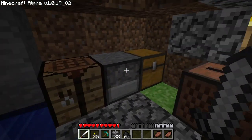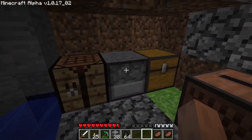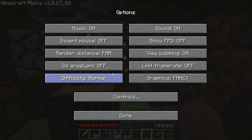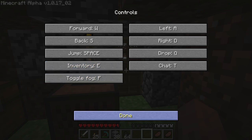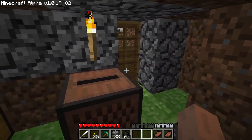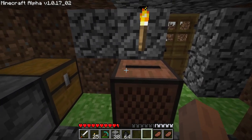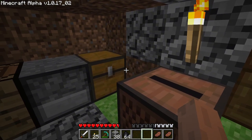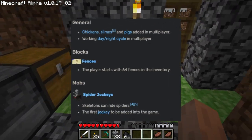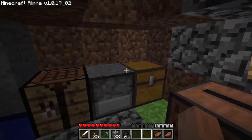Hello and welcome to another episode of 'New Episode, New Minecraft Version.' We are on version 1.0.1702. You might be wondering what this version of Minecraft adds — it adds spider jockeys. Consider this episode more like a filler episode where we try to find a place to set down and start our survival base.